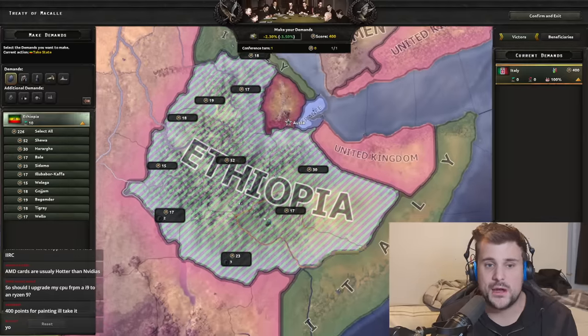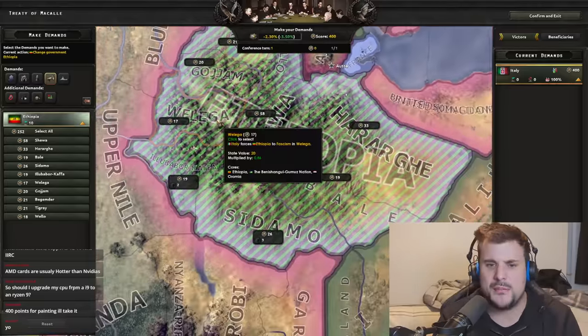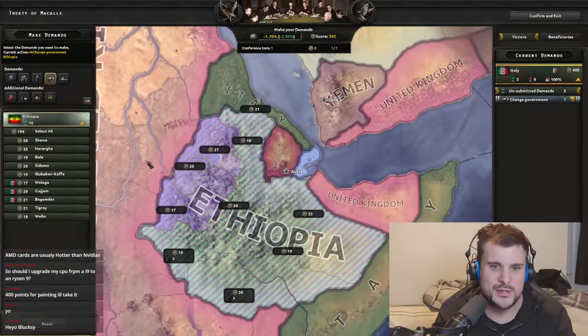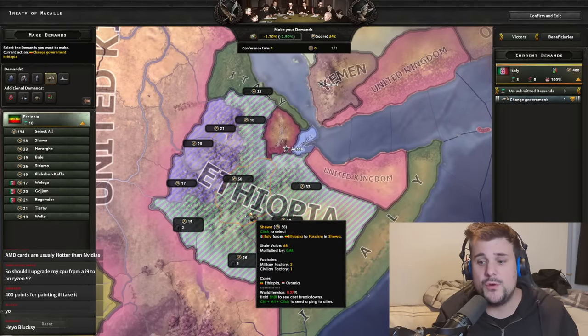Let's do practically everything we can to Ethiopia. First, we're going to use 'Change Government,' which creates an independent state that matches the ideology of your country. I'm going to create some kind of weird buffer state between British colonies and Italian colonies using three of the states here — that's the only change I want to make there.